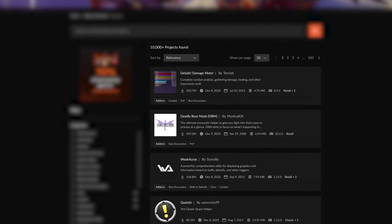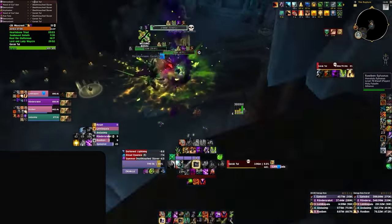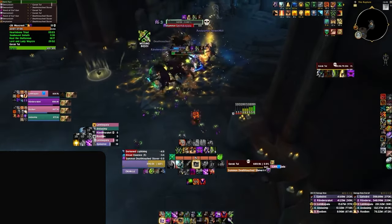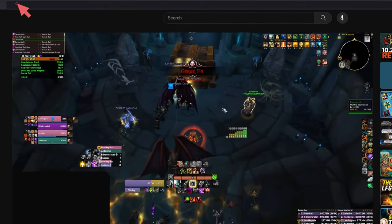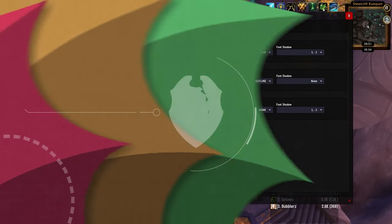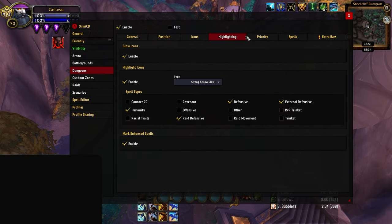In this video we are going to go through one of the most important addons in mythic plus. This tool is used by almost every high rated mythic plus player and allows them to coordinate every part of their kit together, timing keys they otherwise wouldn't have before, and is even super busted for LFG groups too. The addon in question is OmniCD, and if you don't have it right now go download it immediately, because we will show you how to use OmniCD to its full potential, including a shortcut on setting it up before your next run.